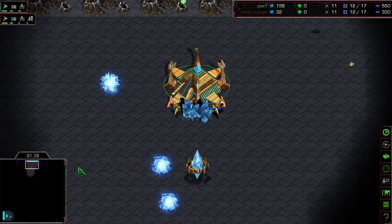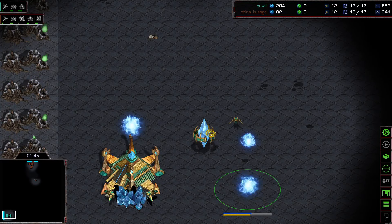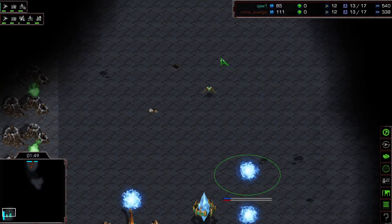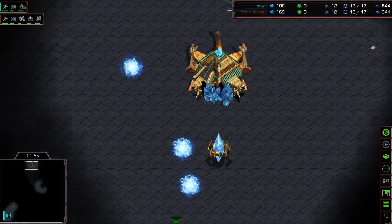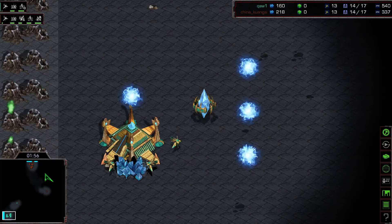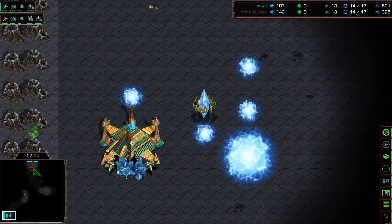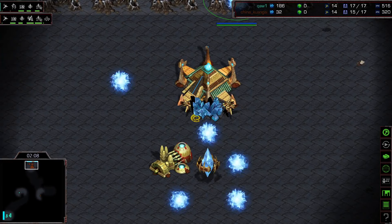So game number 6, Protoss vs. Protoss. There's the gateway — we might see 3 more gateways. He's gonna copy the Buell build order I guess. There's your scout, first gas already coming down, and bringing him in a corner spot. We'll see if he plays a little bit more defensive, realizing that China is a stud.